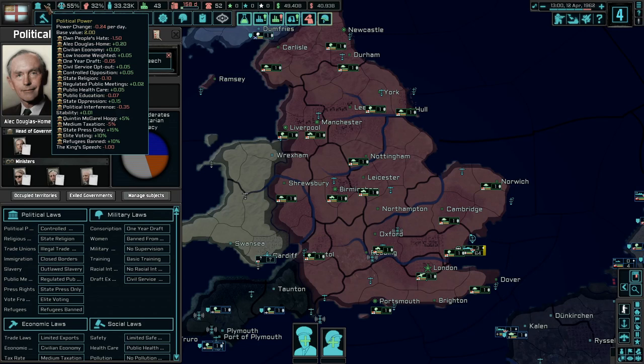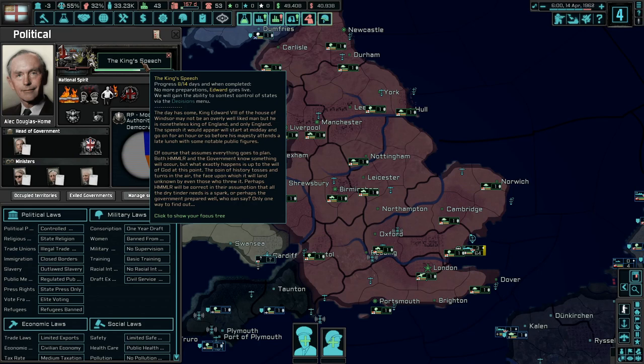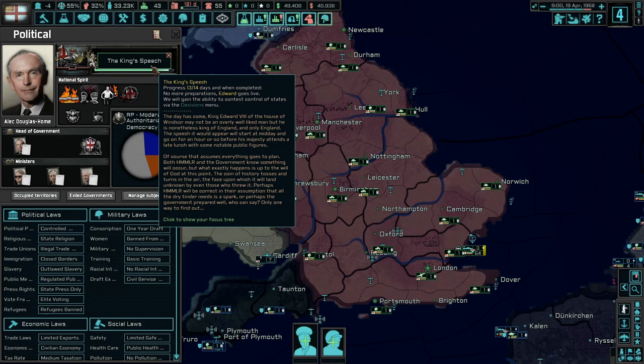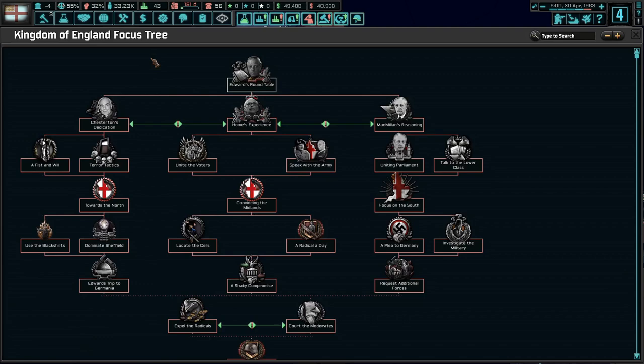What we're waiting for now is to see what happens with the King's speech — whether there's going to be an assassination or some threat. That seems to be the initial story for England: building up to this speech by the King and hoping it all goes well. We'll find out what happens and what the new focus tree for England will be once the speech takes place. And then: 'God Save the King' — so there's so much immersion here.